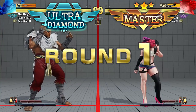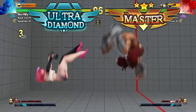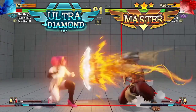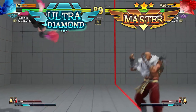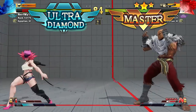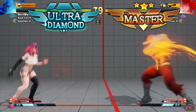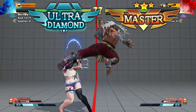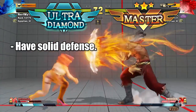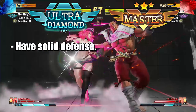Remember in Platinum when I said your offense must be strong and if it's not you can't move past that point? Well, Ultra Diamond is where your defense must be strong — if your defense isn't strong, you can't move past this point. You need to be consistent. The key here is knowing how to defend properly: utilizing all defensive options — when to press wake-up buttons, when to block, when to V-Reversal, when to V-Shift, backdash, jump — you need all of that for solid defense.